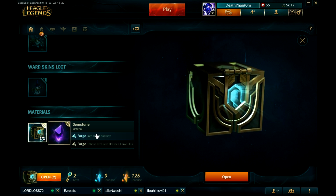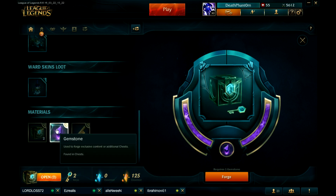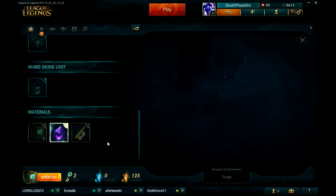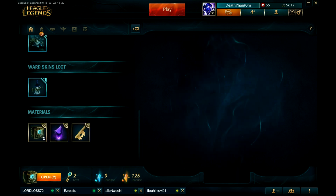So the gemstones — you can either forge one into a premium chest or collect 10 gemstones to get the exclusive Hextech Annie skin. It's gonna give me another chest and a key. You may as well collect them. I don't think I'm gonna buy more boxes though.